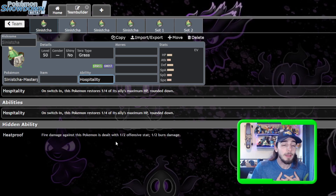The new ability is Hospitality, which I think is currently the better ability. Heatproof has merit, but Hospitality — healing a quarter of your ally's HP on switch-in — feels really, really good. You can keep Sinistra in the back, take a little bit of damage up front, switch Sinistra in, heal up your ally, allow it to take another attack. Like a Fluttermane that took 53% — you switch in, heal it back up, and they're doing another 53%, and you still have health left. The opportunities with Hospitality are endless, and it feels like this Pokemon was built for doubles.